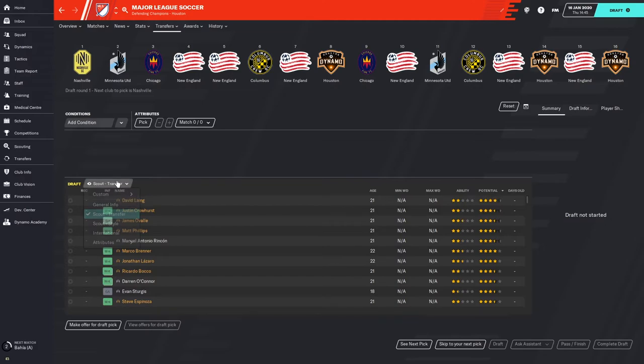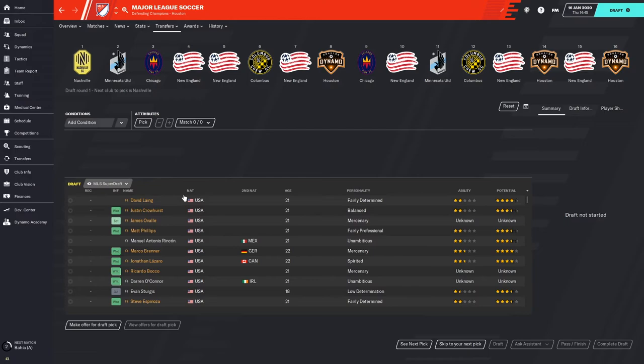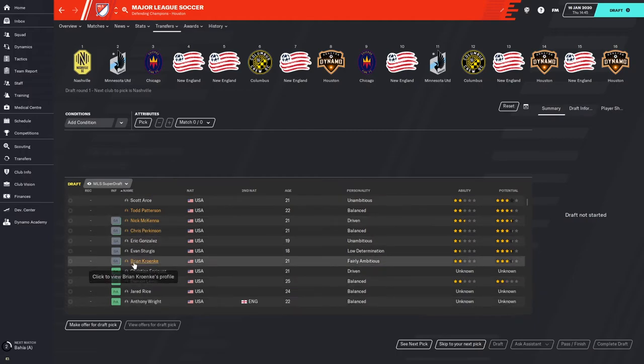You can then pull up one of your custom views, see personality, and remove players you don't want — such as Rincon who's unambitious, or O'Connor. I normally recommend looking for GA players — you can sort by their information and right at the top you have your five GA players. I signed the ones with at least decent potential and ability and personalities I can live with — fairly ambitious, balanced, driven. Gonzalez and Sturgis had personality traits I didn't want, so I didn't get them. Do look for GA players to attach to your shortlist.